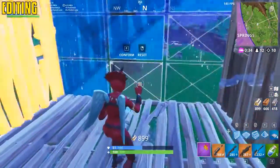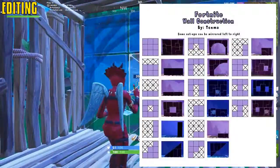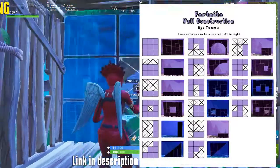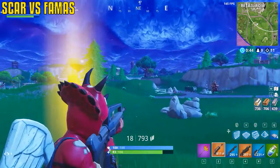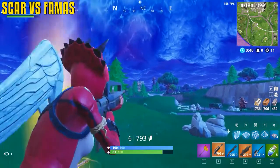If you don't use your F key for anything, rebind your edit key from G to F — there's an image showing all the wall editing options and the most important ones. The SCAR is superior for first-shot accuracy and resets quickly. The FAMAS is very good as a follow-up to a shotgun or if you're lucky enough to land all three shots in a row — it's nutty.